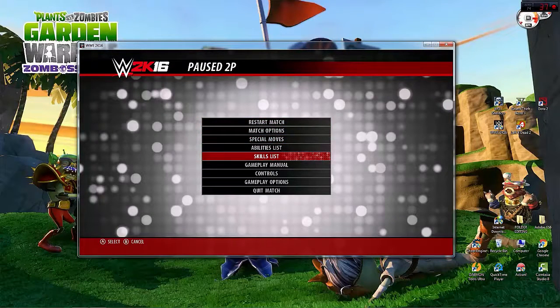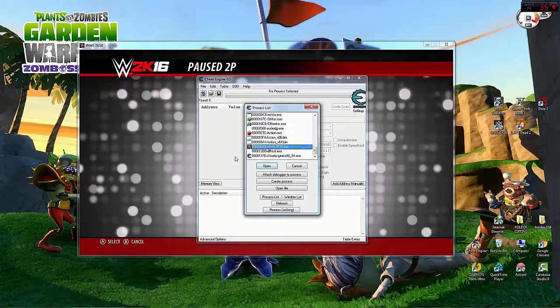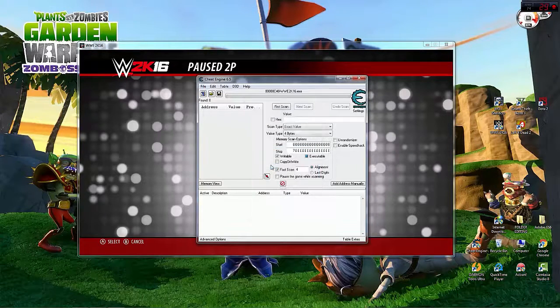Go to your desktop. Double click Cheat Engine. And click the PC icon. Choose WWE 2K16 process and click enable speed hack.